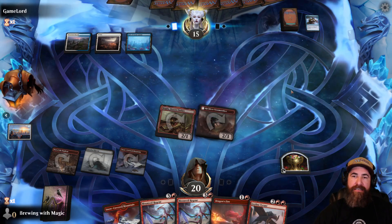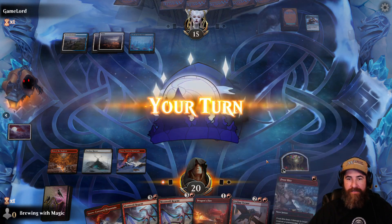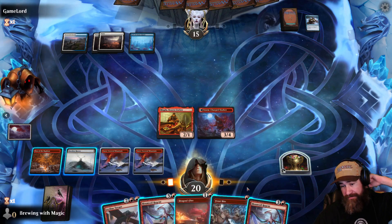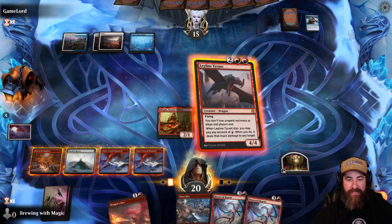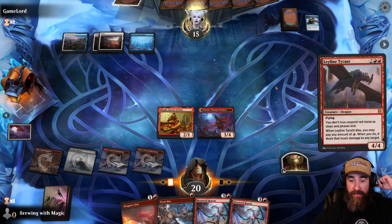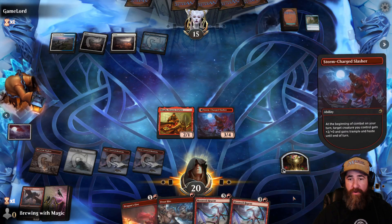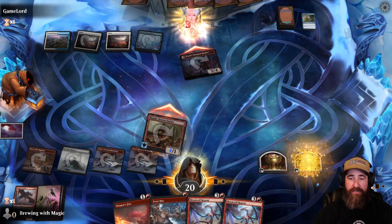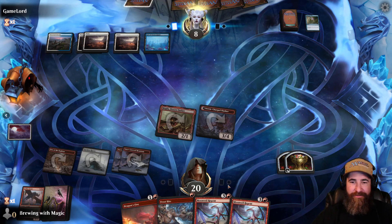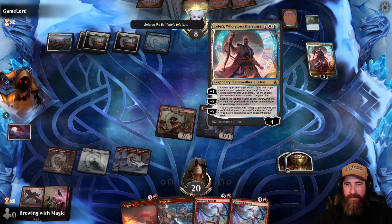Game Lord considers a card and takes it — this could be a Doom Scar now. They pass and send us to nighttime. We drop a land; I have two Moonveil Regents and a Leyline Tyrant still, so we're going to try to bait out a counter spell — otherwise we're just going to hit them for a bunch of damage and I'm okay with losing this to a Doom Scar. It is Disdainful Stroke. We swing in, get another treasure token, and end the turn. We only need two more treasure tokens for a free dragon. Teferi's coming in — don't worry, I've faced scarier villains.